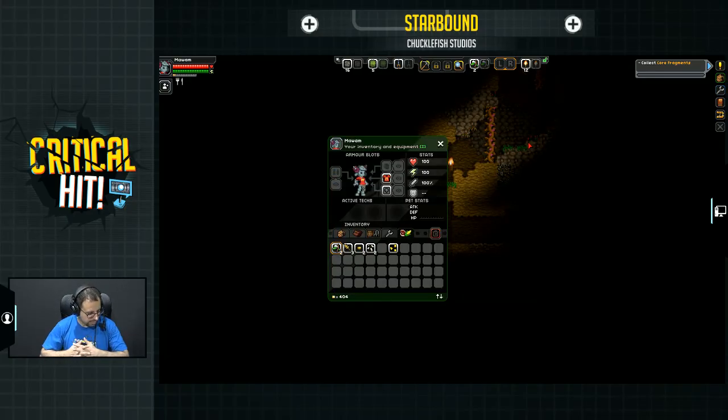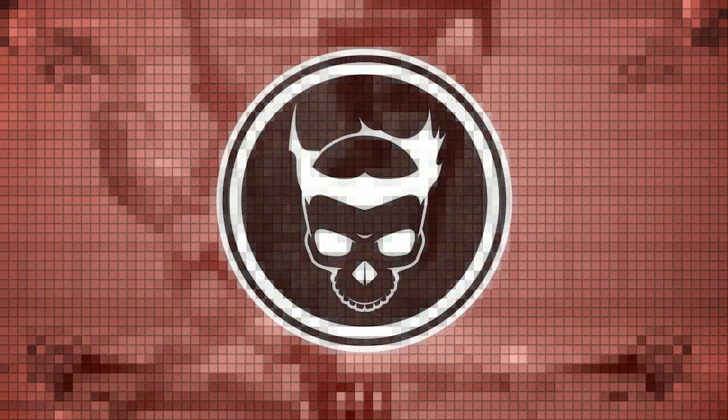Alright guys, unfortunately that's our time. This was really fun but we have to start switching over to the next game. Once again, this was Starbound by Chucklefish Studios — lots of fun. As you can see, a very cool action-slash-adventure game, very Minecraft-inspired at least from what I saw. It looks really awesome. Anyway, next up is Shio. Stick around guys — that will be coming up in the next two to three minutes. We're just going to set up for it right now. Catch you guys in just a minute. Bye!